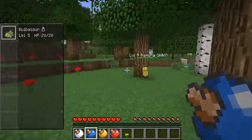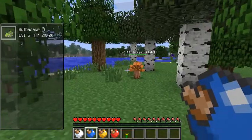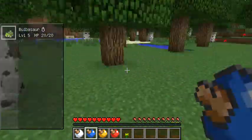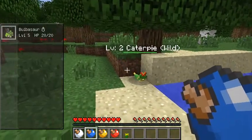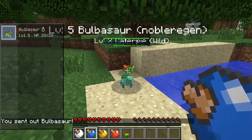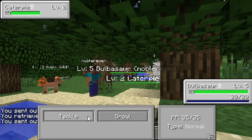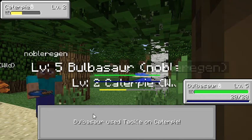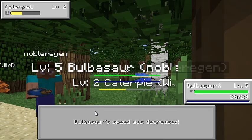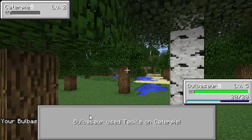I couldn't figure out how to challenge Pokémon, but I looked up on the wiki and found out that I actually have to hit the Pokémon I want to battle with my Pokeball. So there's a level 2 Caterpie — there we go. So what will Bulbasaur do? Fight — Tackle, because it's weak. Fight, Tackle — it should kill it. Yep.